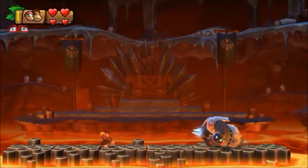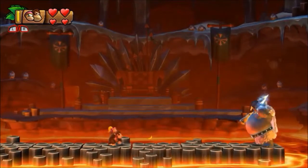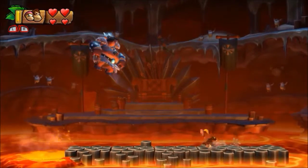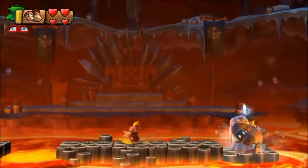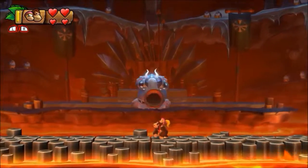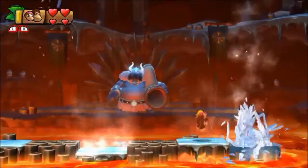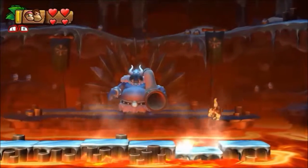Once he comes to the foreground, hit him on the back three times as he keeps charging across the screen. After that he gets angry and jumps at you — roll off the panel you're on to avoid getting hit. The arena is divided into sections. He jumps three times then heads back to the background. He'll start shooting ice birds or ice dragons — watch where they're falling from the screen and move to where they just hit, since they don't hit the same place twice in a row.